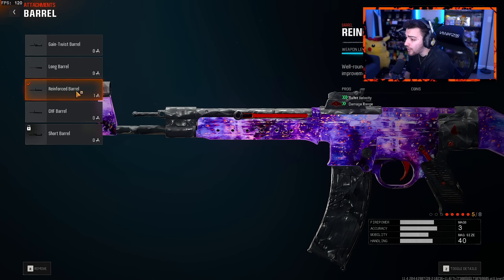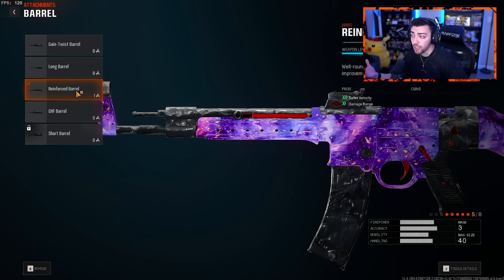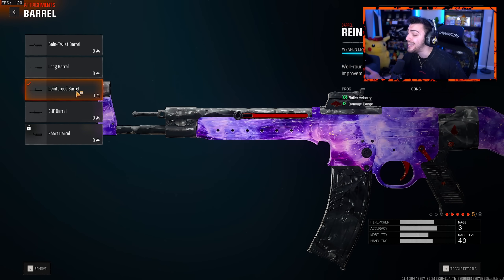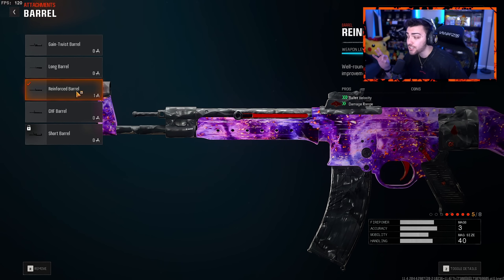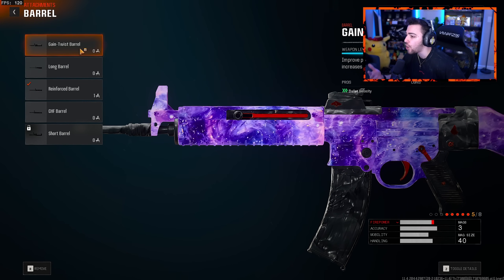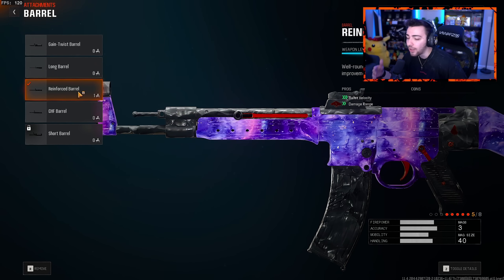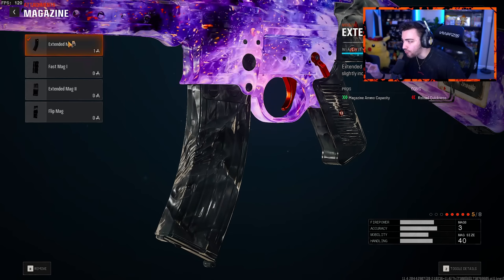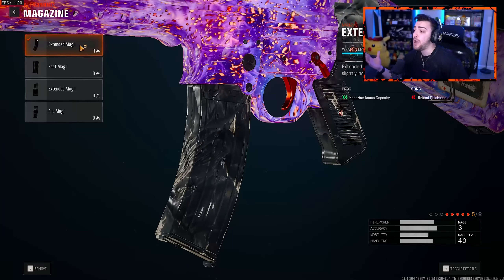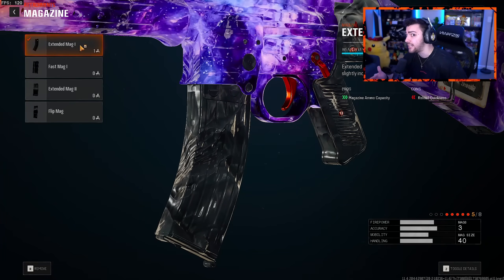For the barrel, we have the reinforced barrel. This is a really well-rounded barrel — you get a bullet velocity increase so your bullets travel faster, improving time to kill because your bullets connect with the enemy quicker. You also get a damage range increase. The long barrel gives just a damage range increase, and the gain twist barrel is another good option, but the reinforced barrel combines both into one attachment. For the magazine, throw on Extended Mags 1 to increase magazine size from 30 to 40, so you can take out multiple enemies without having to reload in a gunfight.